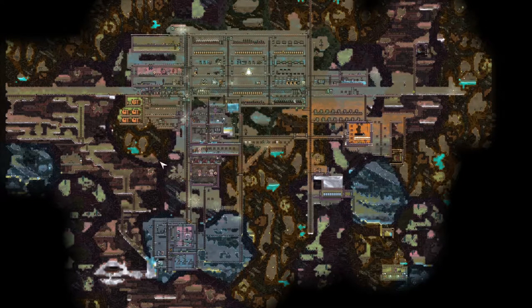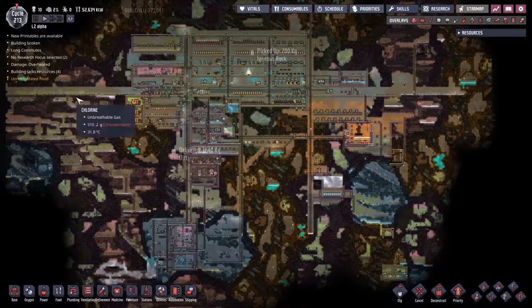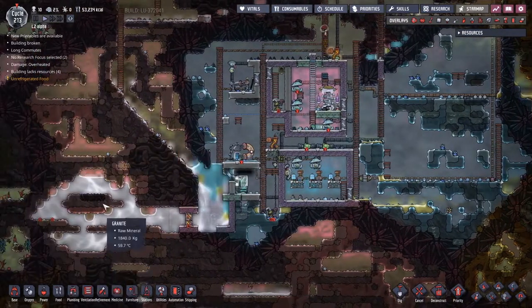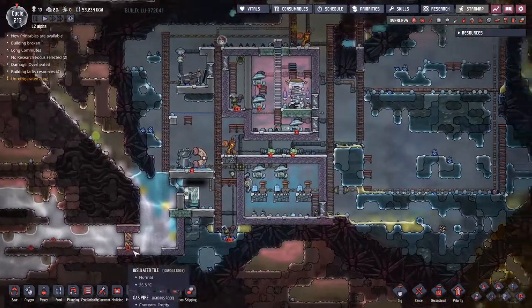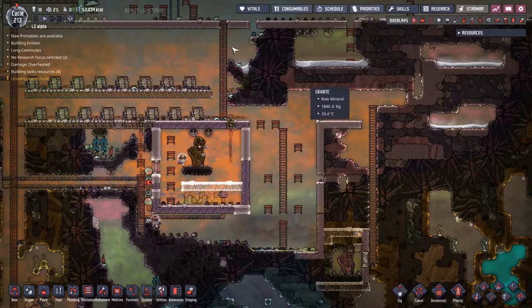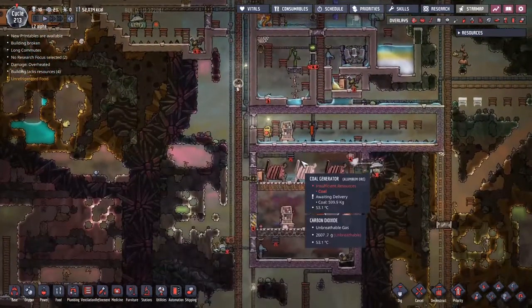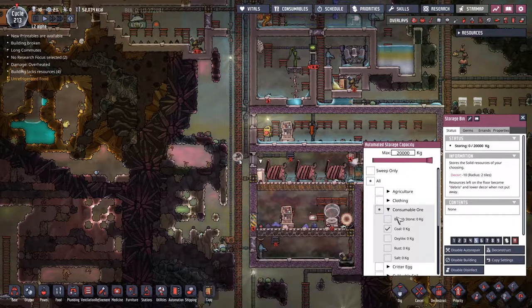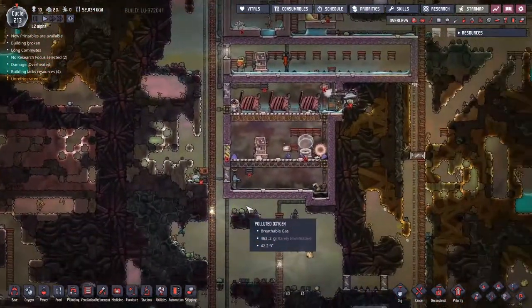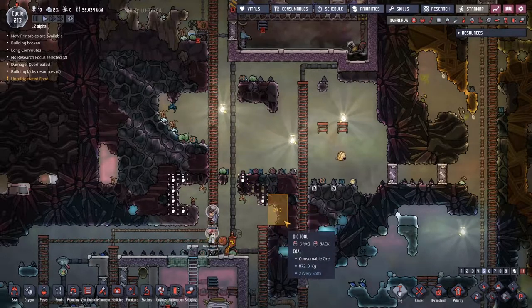Welcome back to Oxygen Not Included. We have 10 duplicants in the LZ Alpha, surviving for 213 cycles. Last time we spent most of our energy working on cooling down salt water for an almost infinite water supply. We also came to this area with massive overheating problems from the natural gas geyser, which meant we moved all the gas generation processes over to one side. This led to an unforeseen issue: we have slowly been running out of coal, so I need to find places to mine some. There are tiny little areas down here, but honestly they won't see us through the times ahead.